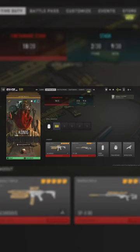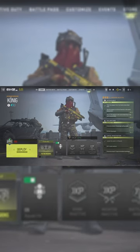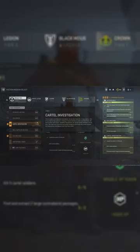You can get this fantastic blood-soaked skin for the Koenig Operator for free in Season 3 of Warzone 2 — more specifically, DMZ. We can complete this Poisoned Well mission in Season 3 and get the skin.